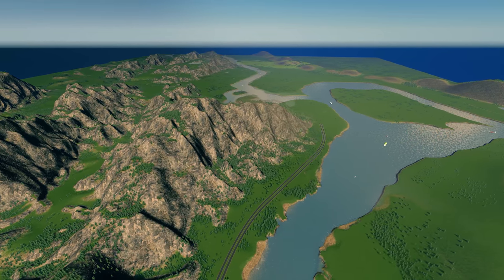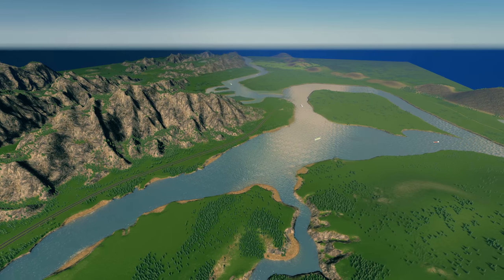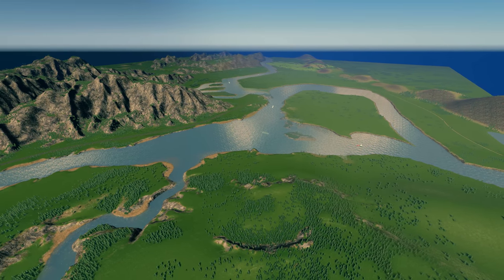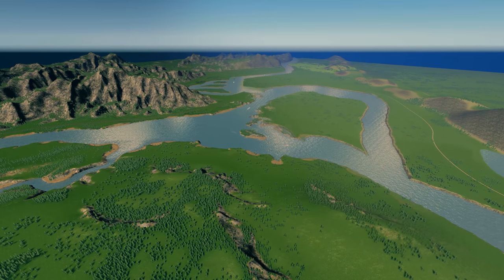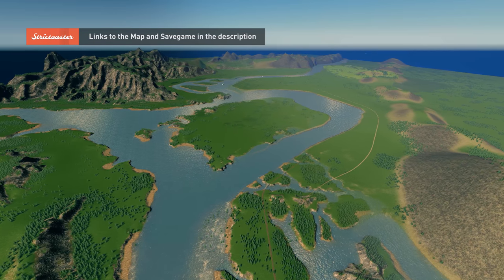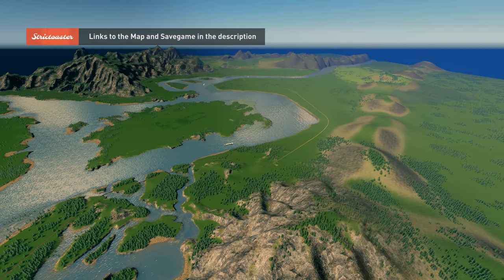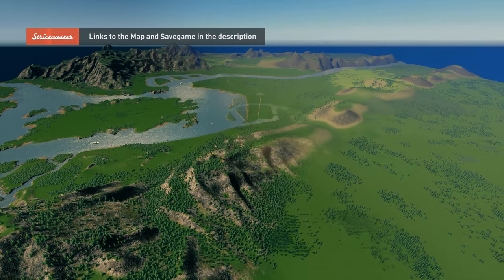I was kind of embarrassed by the original map, so I decided not to make it public until now. With the help of SamSam, I was able to import my latest save game into the asset editor and export it as a new map. So you can now officially download this map on the Steam Workshop — it's been there for two or three days now.